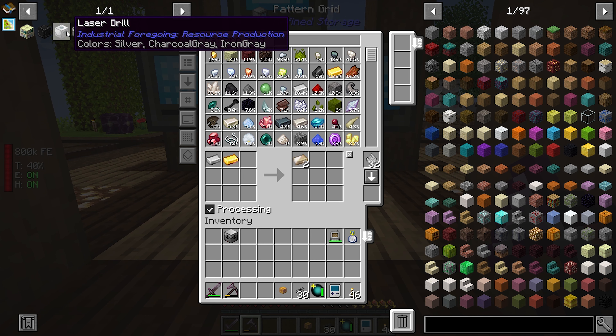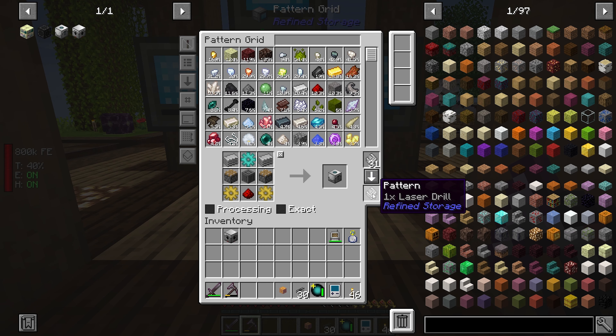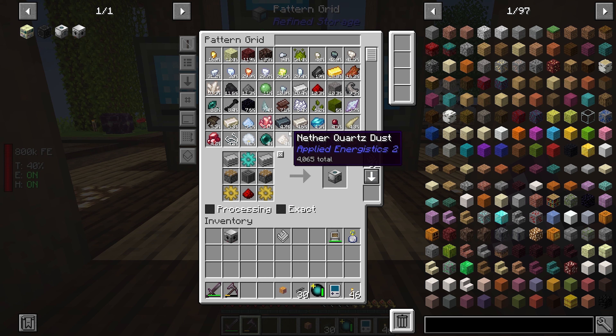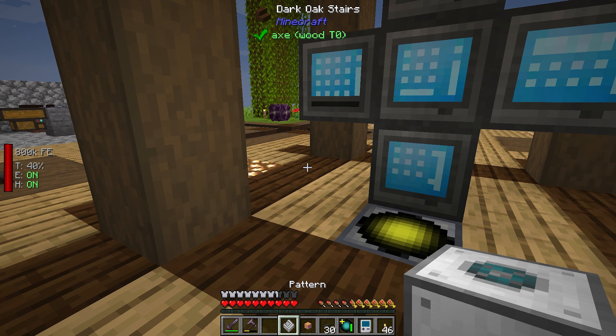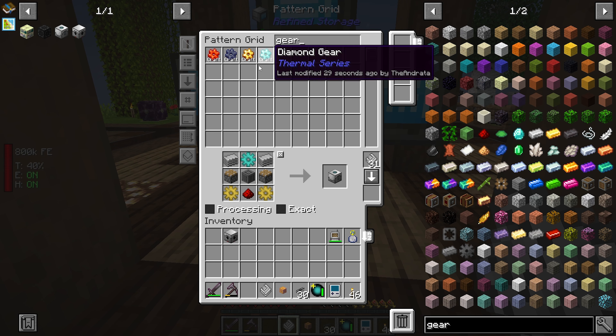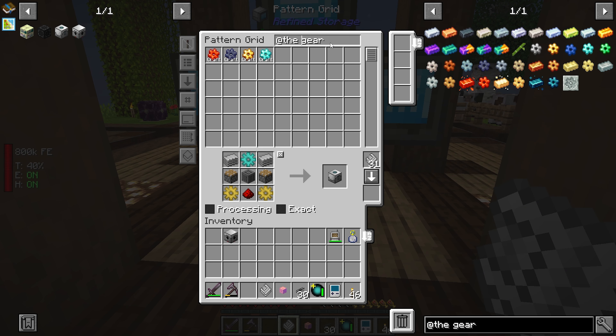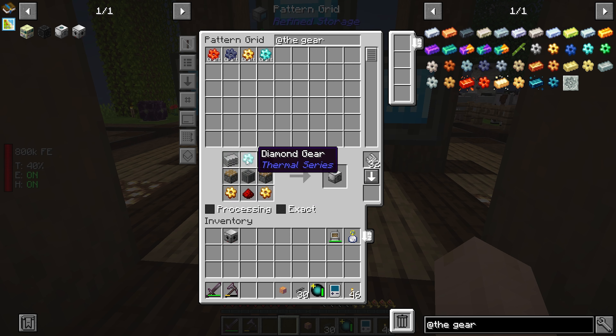I'm going to teach the system how to make these because we need — we'll start out with four. We want these gold gears from Thermal, and this diamond gear. Let's do this. Put that back in there. Everything else good? Yeah, okay.